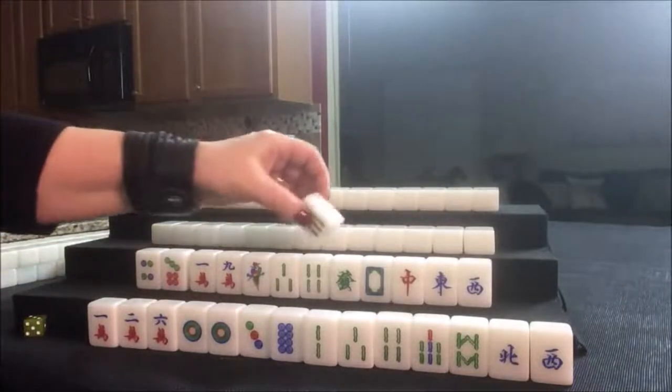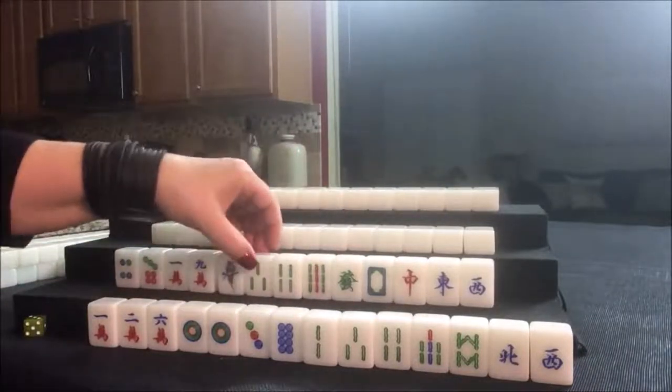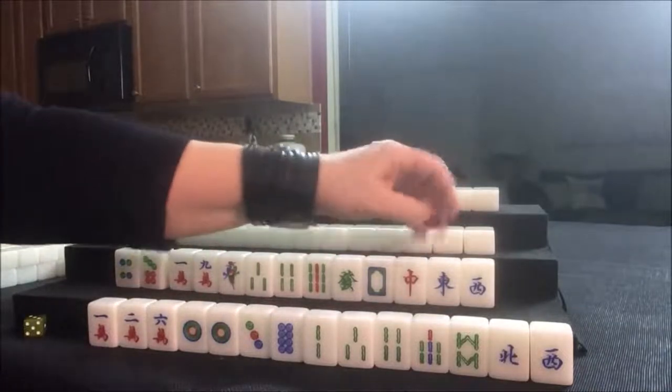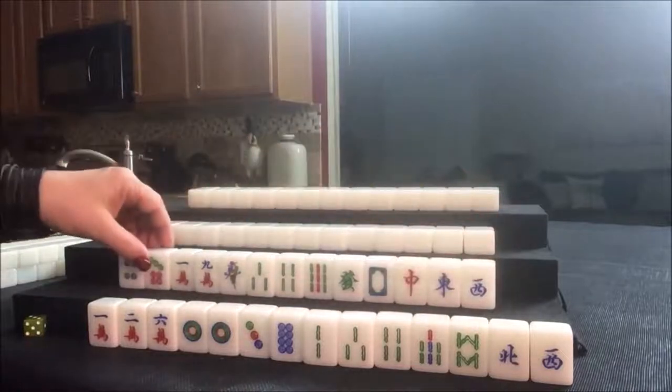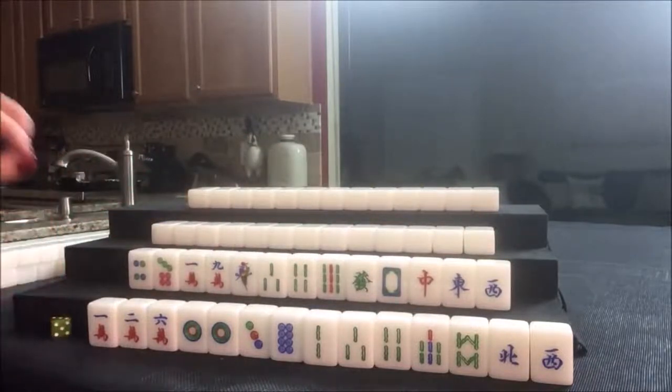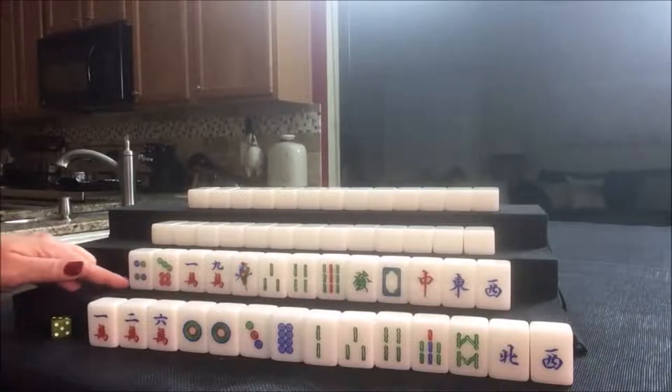A nine — look at that! So now we have one, two, three, four, five, six, seven, eight, nine. I think we should go for it — 13 orphans. Thirteen orphans is one of the terminals and honors hands, number seven, 88 points. That's one of the highest scoring elements.